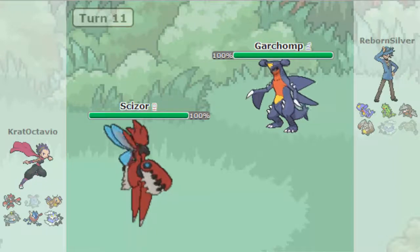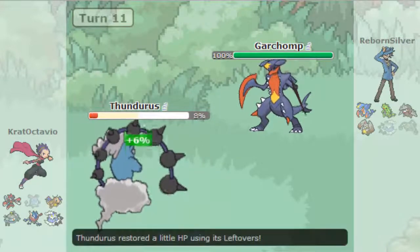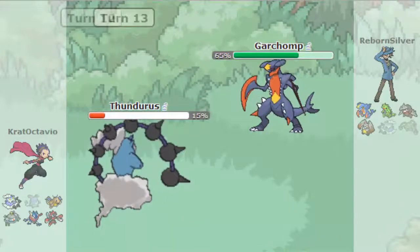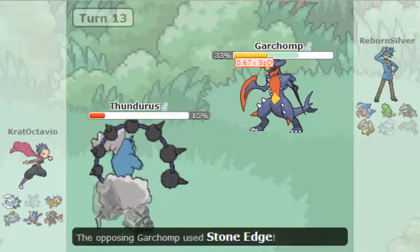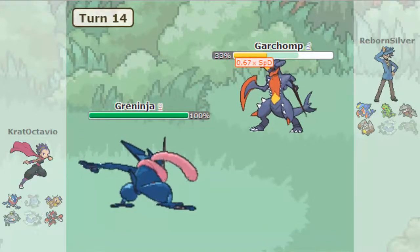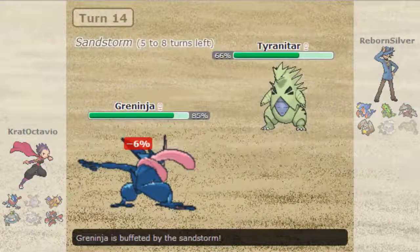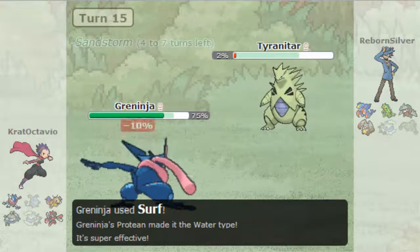Because Thundurus can't really do anything to this team I'm going to sack him off. Fire Blast is coming — I knew it. I'm going to go ahead and get one more Psychic off, do some damage. I get another Psychic off which is really nice, get the Special Defense drop. The Stone Edge doesn't miss though, which is unfortunate. But now I think Greninja can actually come in and sweep. Ice Beam and Surf combo — sending out Tyranitar, fine by me. It's doing 34 on its own and that's not even super effective.